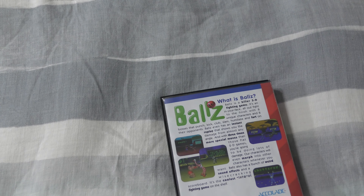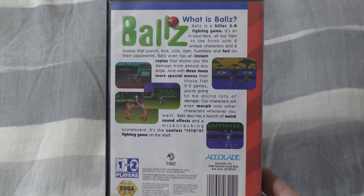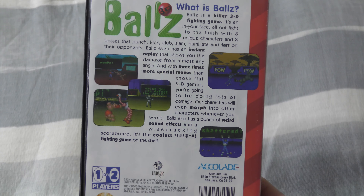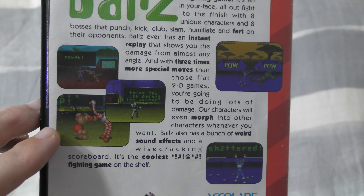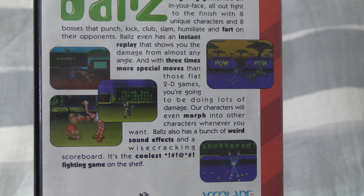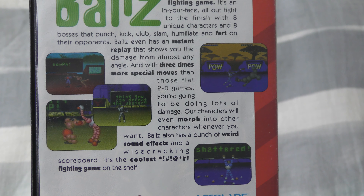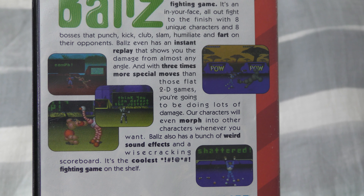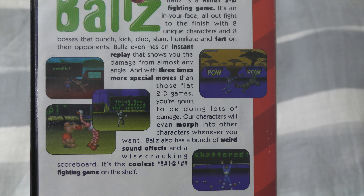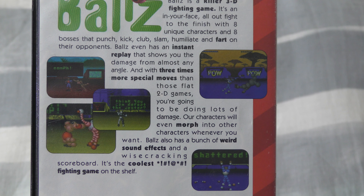Flipping over to the back, the rear cover is pretty nice, and you can tell that by the mid-90s layout software had gotten a lot more advanced, with an unusual layout where one of the screenshots actually overlays two others. The screenshots are a little rough — actually they're pretty accurate — but most are blown up to try to show more detail. There's a comment about three times more special moves that we'll discuss more in a bit.